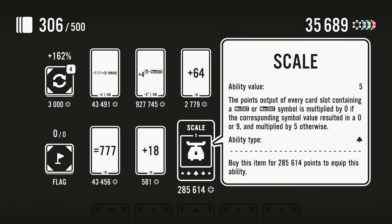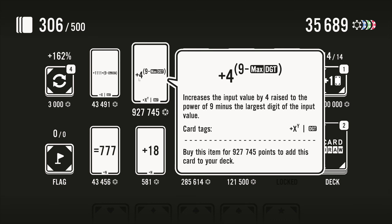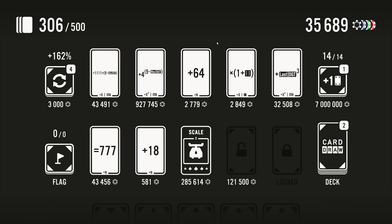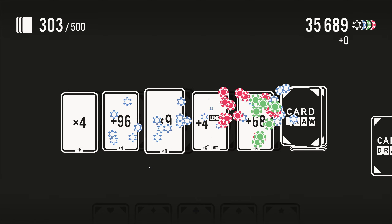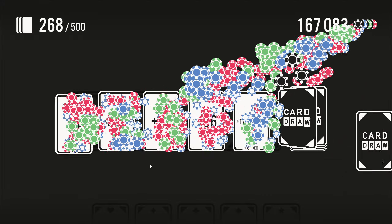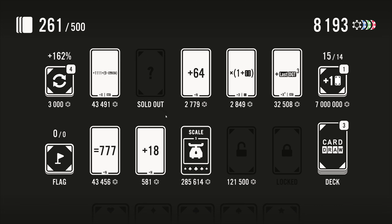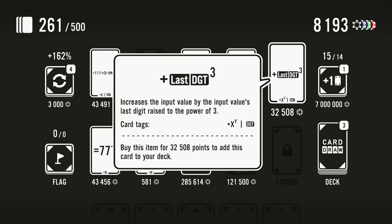'Scale — the points output of every card slot containing a minimum digit or maximum digit is multiplied by zero if the corresponding symbol value resulted in a zero or nine, and multiplied by five otherwise.' I don't pretend to understand that or its benefits. Plus four to the power of nine minus the max digit — I think that is very big, but it's a million points so let's see how long it takes to get there. About 50 draws. Hopefully it's worth it. 'Last digit cubed' — I'll grab that as well.